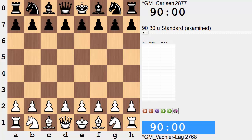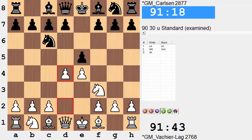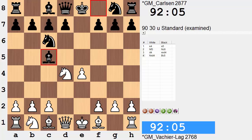We have Maxime on the white side in this one, opening with e4, Magnus replying e5, Nf3, Nc6, and d4 enters the Scotch Opening. And now on move 4, black has a decision, opting for Bc5. A couple other options include Bb4 and Nf6.